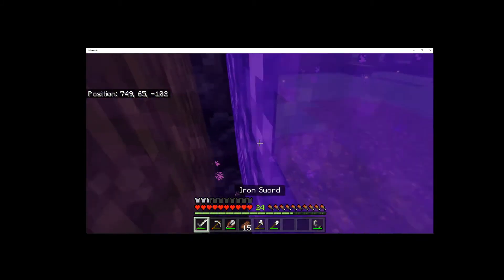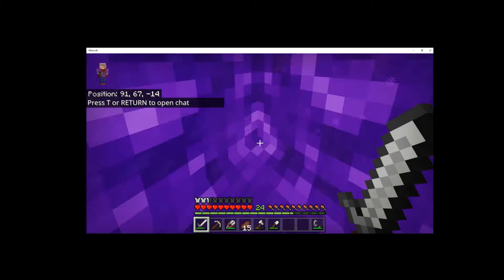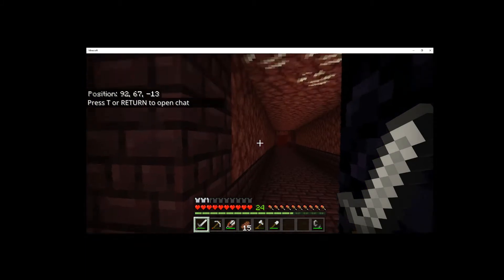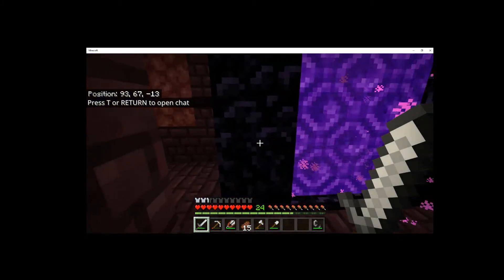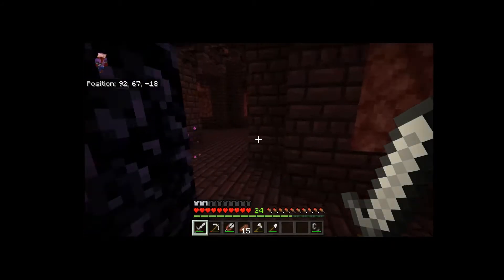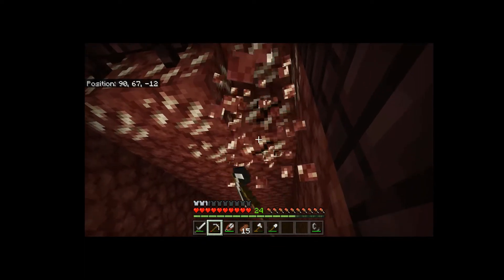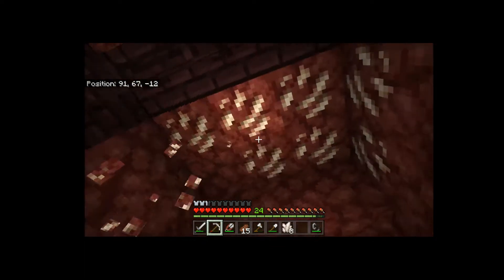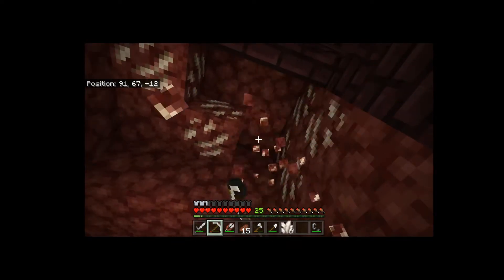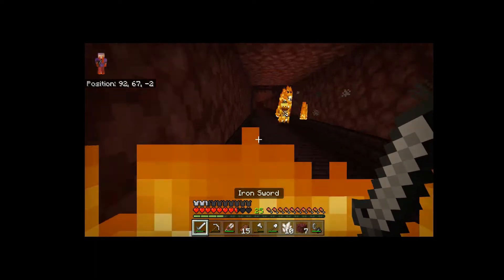I don't have torches on me, so this is kind of scary — or building blocks for that matter. Alright, we are in a Nether fortress. There's a ghast around. I actually need blazes — I just need one blaze rod, that's about it. I kind of wish I could have found a brewing stand in that village we went to, but I can come here. Oh, look at that blaze. Ouch, ouch, ouch.